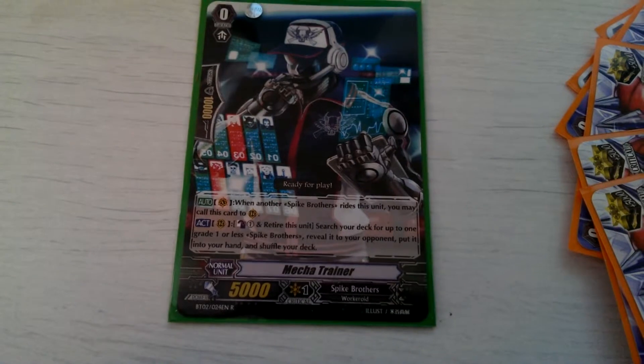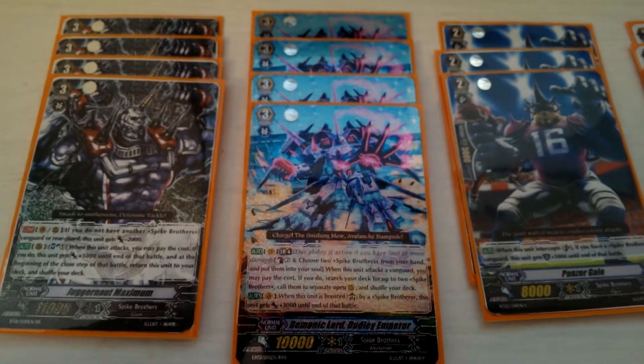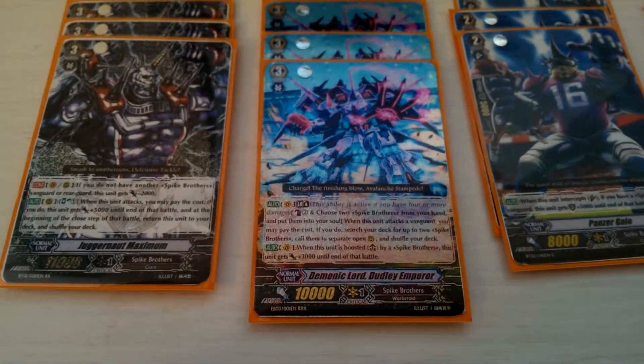Our starting vanguard is Mecha Trainer with his wonderful skill. Moving on to the grade threes: we have our 4 proxied Juggernaut Maximum, and 4 Demonic Lord Dudley Emperor with his limit break skill, which is absolutely amazing — soul charge 2, counter blast 2, and search for 2. You can't argue with that really.